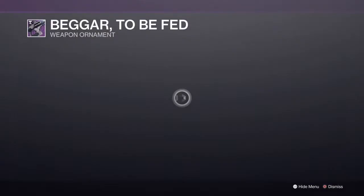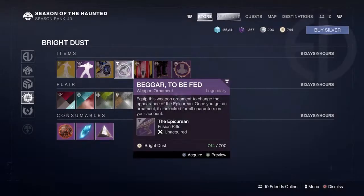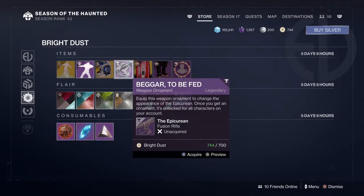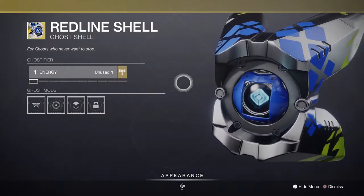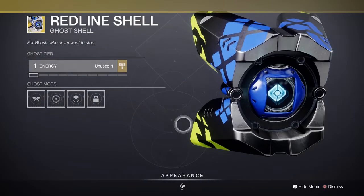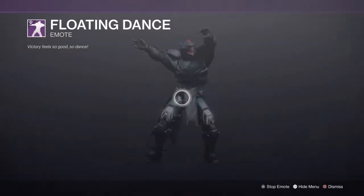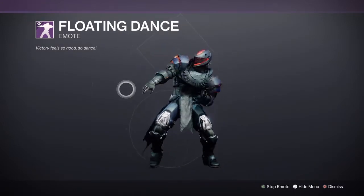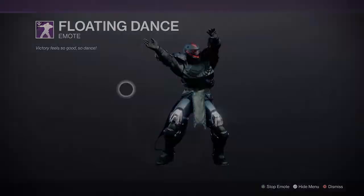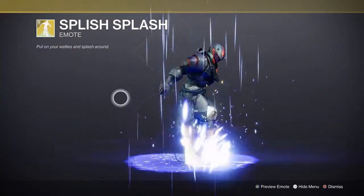Next we have a weapon ornament for a fusion rifle, the Epicurean — it's weird, I don't have that one. We have the Red Line Shell ghost shell, not bad. Floating Dance emote, nice. And lastly we have the Splish Splash emote.